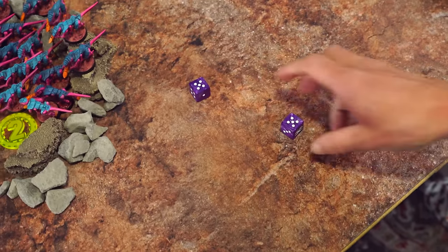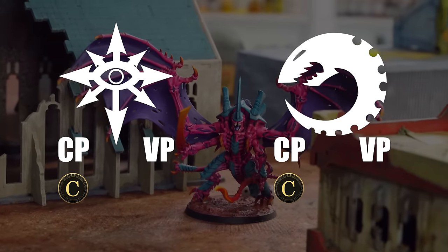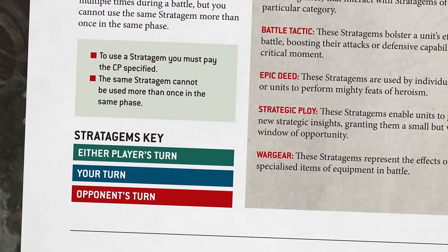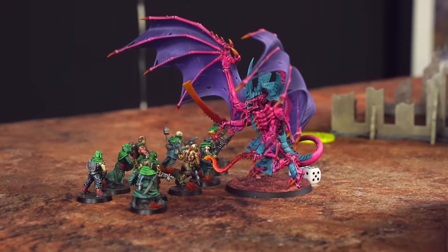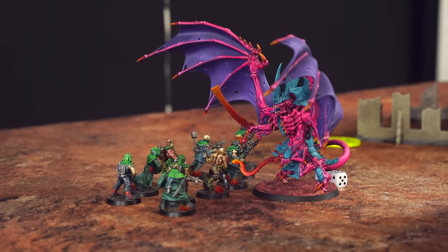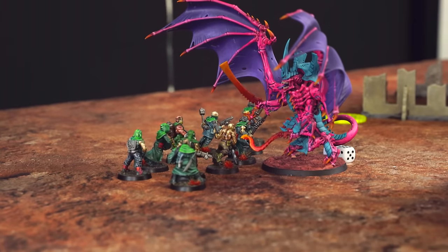I rolled a 7 — I need an 8. So I'm going to use one of my two command points to use the stratagem Command Reroll. Each stratagem states when and how it can be used, but you can't use the same stratagem twice in the same phase. Let's try again — much better! In we go. You must get into base-to-base contact if able to. I've got the charge movement to whip around this side a bit so I can be closer to those Legionaries after this is over.